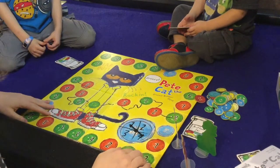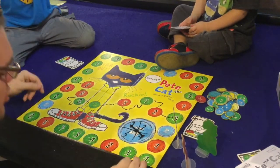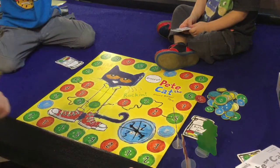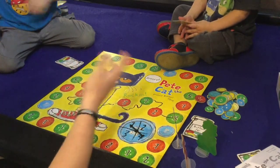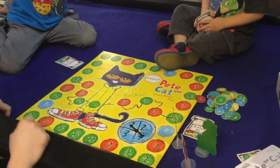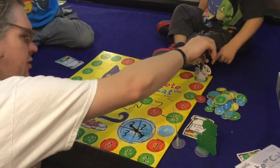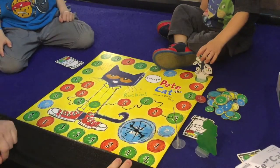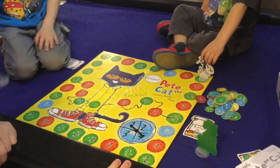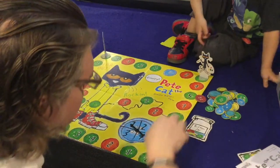So the first thing we do: the youngest person goes first, but we can start wherever we want on one of these green corner spaces. Luke, where do you want to start — here, here, here, or here? Any green corner space. You're gonna start right there. Sean, where do you want to start?